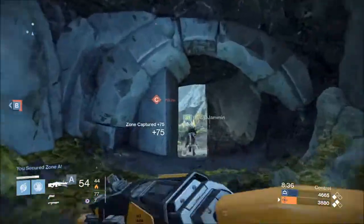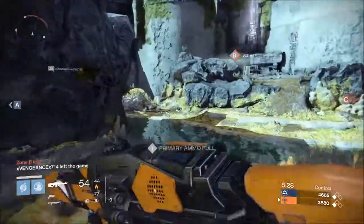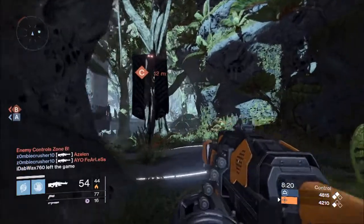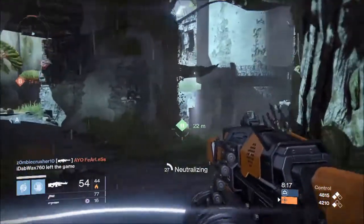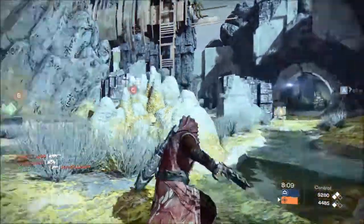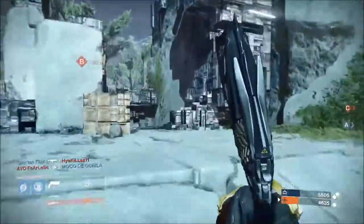C is the best territory in my opinion. I'll take A because I'm right by it, but what I really want is to control C — because from C you can control C and B really easily. C is very easy to defend, and it's easy to defend B from C. I want to flip the map. They've got control right now, and flipping will also flip the spawn since they control both territories. I need to get control of both so it spawns us over there, which also makes it easier to defend.